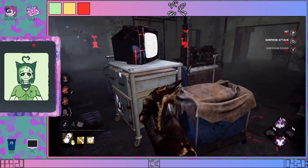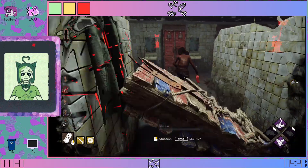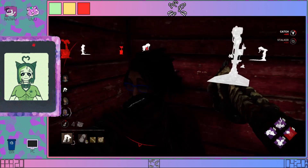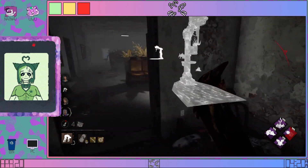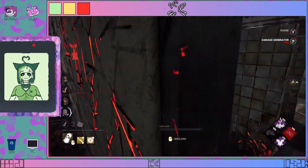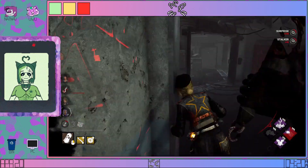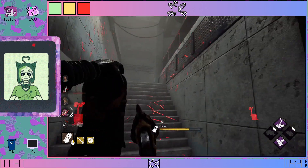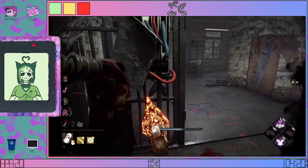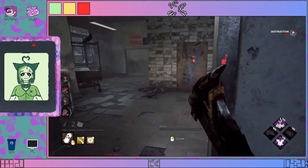I didn't body block that right, but I still got the hit. I'm guessing she assumes that I have Jolt when I do not. That is not the strongest generator. That hit — that's not the greatest. These gens are flying.